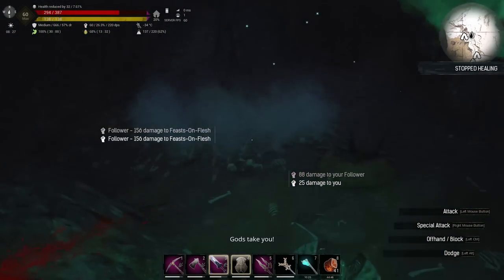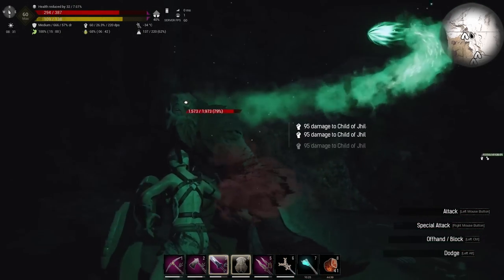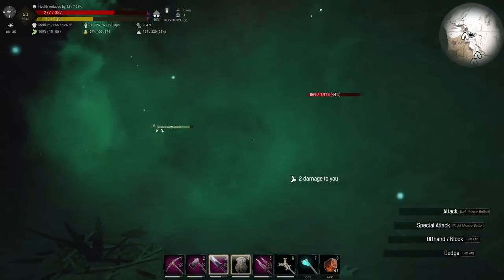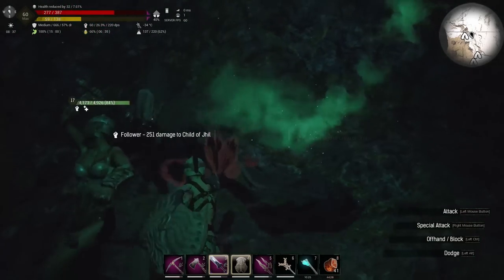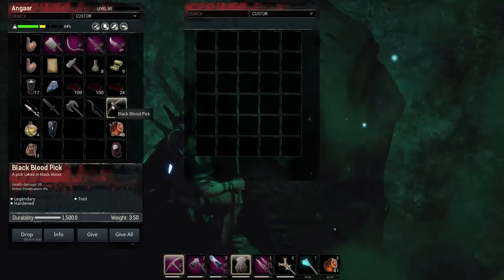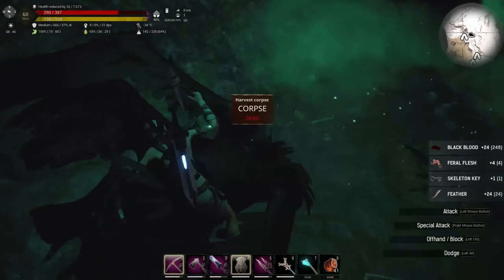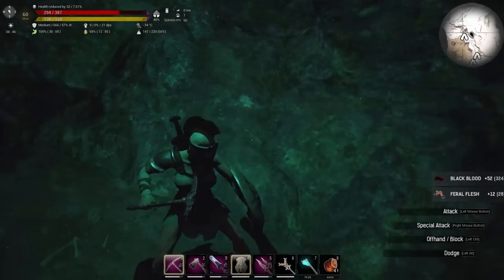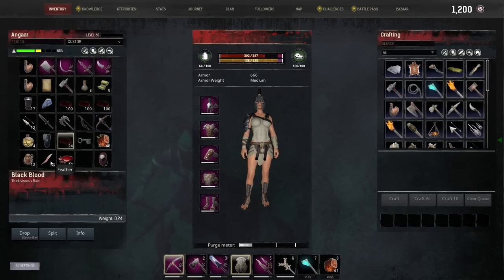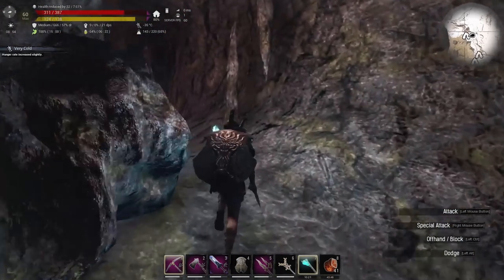I can't get in behind because she's pushed him into the wall - whoa, there's another one appeared. Take you on. Feasts on Flesh - that was the name of the boss. He's not feasting on my flesh. What has he got for us? The black blood pick - a legendary pick, hardened tool. As far as I'm aware it's basically like a star metal tier tool. The only problem is it's legendary so you'd need legendary repair kits or a Nimidian helmet to repair it. 324 black blood.